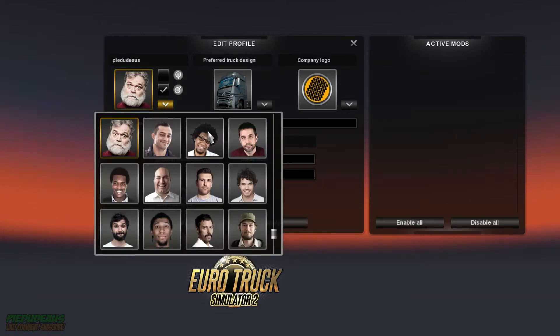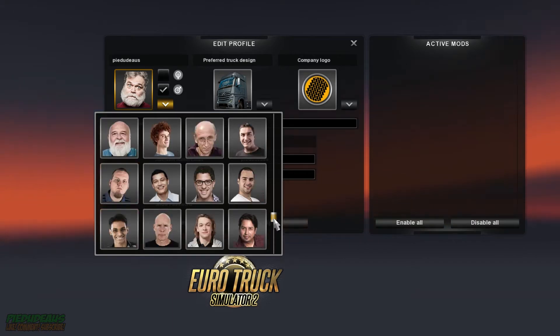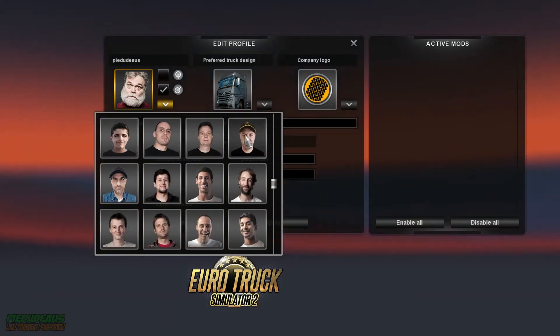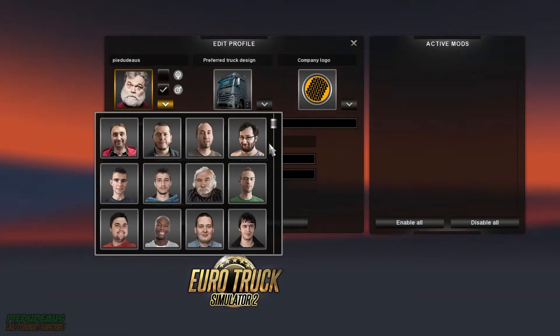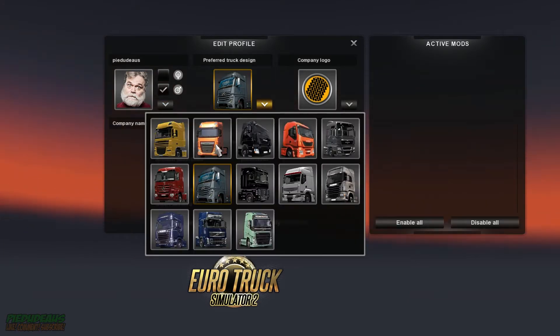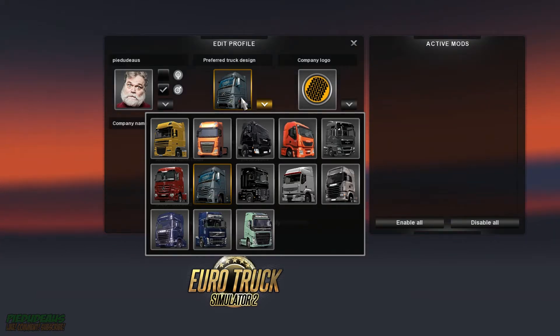Just so you can have a look, these are all the different buff heads you can actually pick. There they all are, buff head after buff head. And there's Squirrel right there. But no, I didn't pick him - I picked Santa Claus. And there he is. Of course you can pick your own truck, whichever you prefer. And the Mercedes Benz got added with the 1.18 patch - they finally gave permission to use their logo and name.